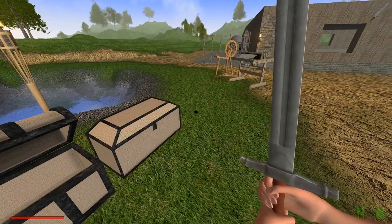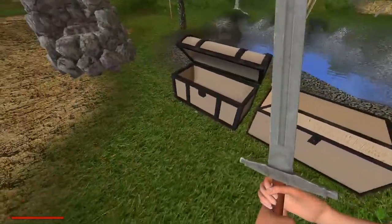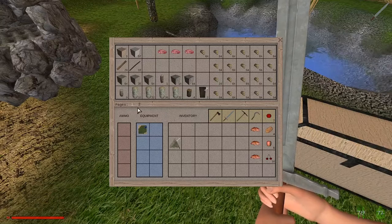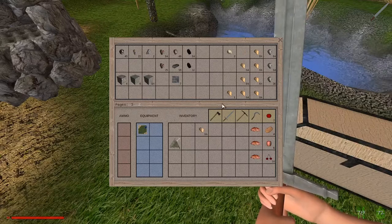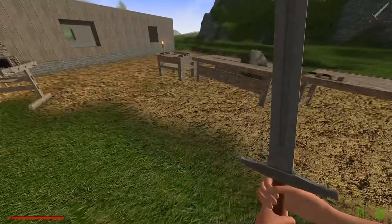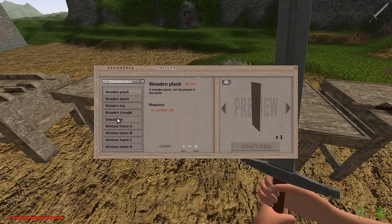Hello, welcome back to Rising World. I'm just trying to figure out what I did last time — I need to make glass, that's what it was. So that's all dirt. Where did I put my sand? There it is. Let's grab three chunks, and I think glass pane is over here.